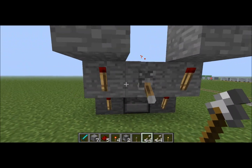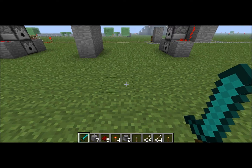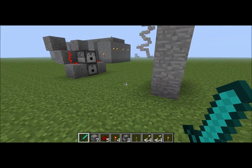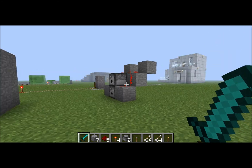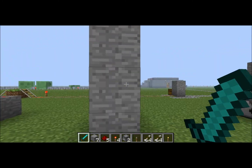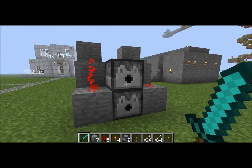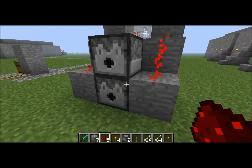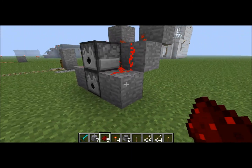Now some people have said that there's a more compact version of this that uses a redstone comparator. That is broken — that was fixed as of snapshot 1.5, so that no longer works. But yes, this is the same map I did my spider coaster on. I'm also going to showcase this next time. You can actually stack these as long as you want, but you can't stack them as high as you want. I know this works by a 2x2, and I've done a 4x4. I've also done a wall of them, and that seemed to work, but it's more efficient to do it by a 4x4 chunk.